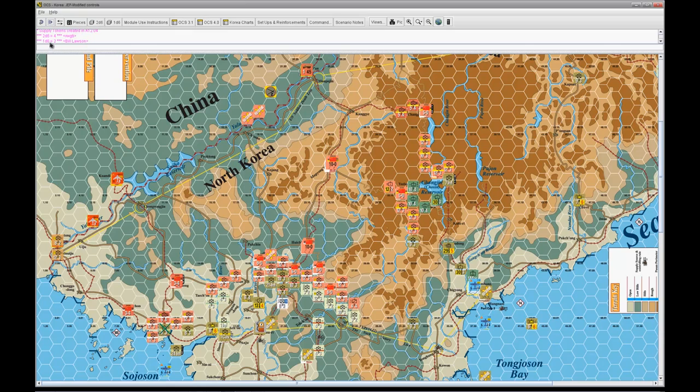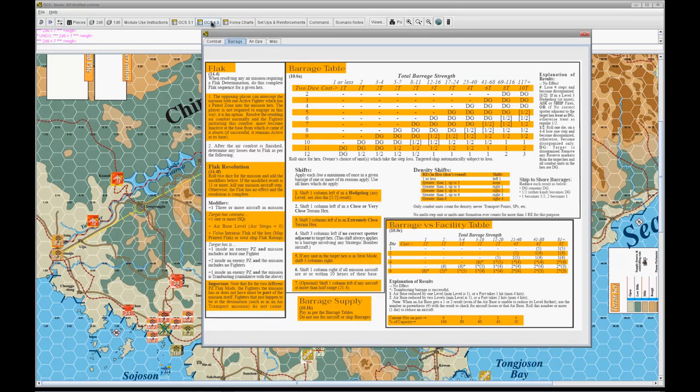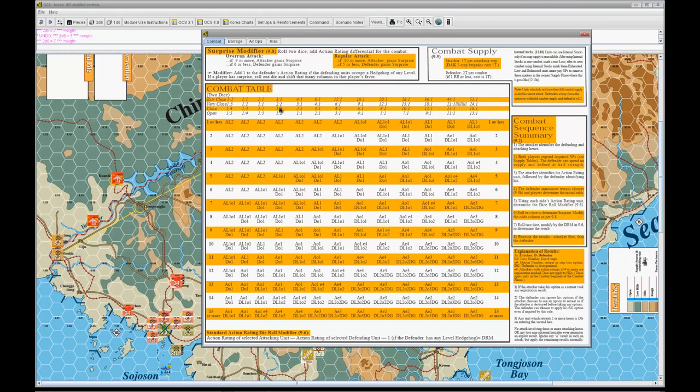We roll a 4 — well and behold, I have one surprise. So I was attacking at 24 to 8, or 3 to 1 in close terrain because of the village. We look at the chart at 3 to 1, and Bill rolled the 2 for the number of shifts after the surprise. So it shifts two columns to the left — I'm going to be rolling on the 1 to 1 under close. This is a straight roll since the ARs were even. Roll 7. So I have an AL1, O1, DL1. I have to take a loss for sure — the AL1, you just take it. There's nothing you can do, no options there.